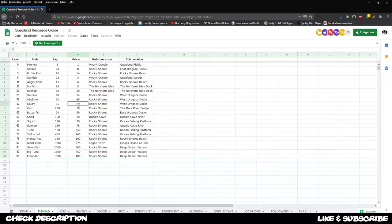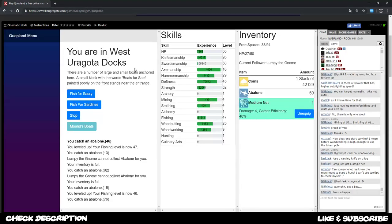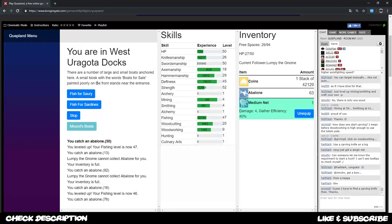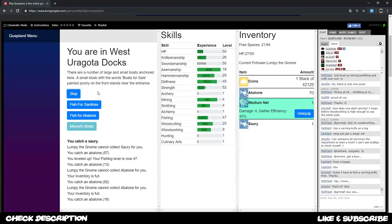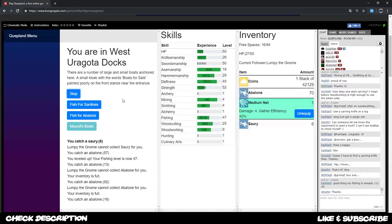You can fish for sorry also in the west Uragota docks if you haven't seen that already - it gives 15 more in exp. So probably I'm gonna change my mind and fish for sorry instead of abalone to increase my fishing exp in the long run. They are two levels higher but I can take them. I can sell them for a bit less in money but I can increase my fishing level a bit faster.